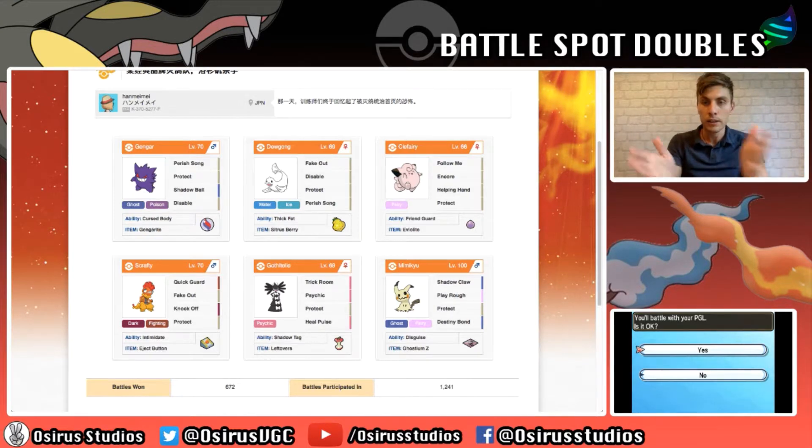As you can see on your screen, we have a team from a Japanese player who has kindly put this QR code up onto the Global Link website. As always, I will link the team and the QR code in the description below, so if you want to go and try it out whilst getting your feelers out on the Battlespot Doubles format, go ahead - I think this will be a lot of fun.